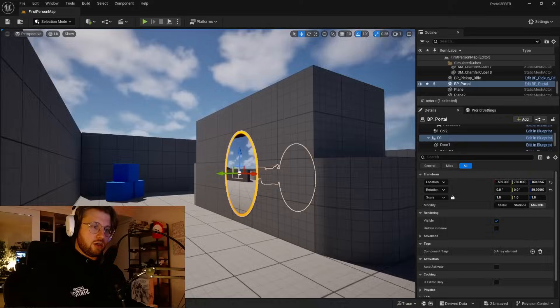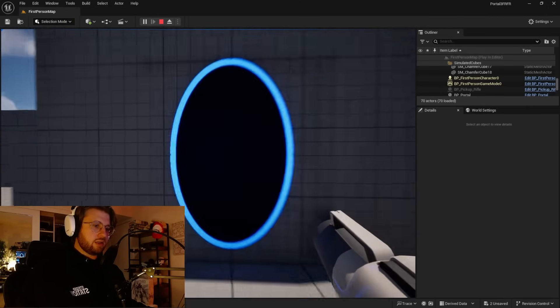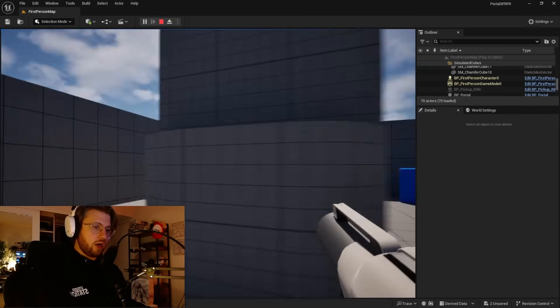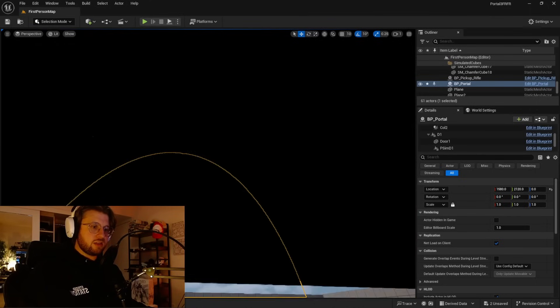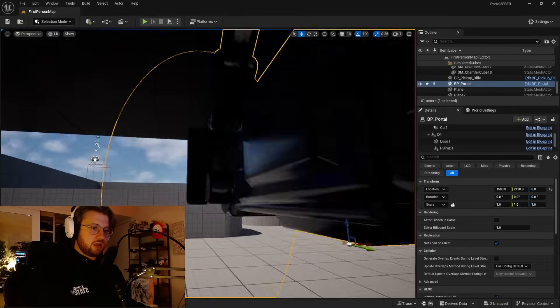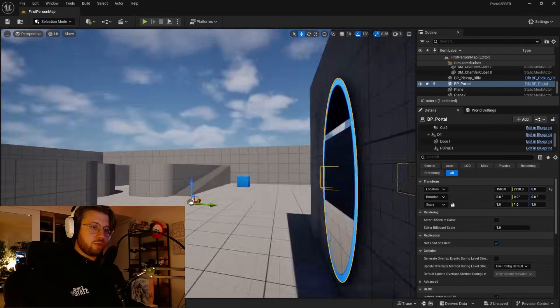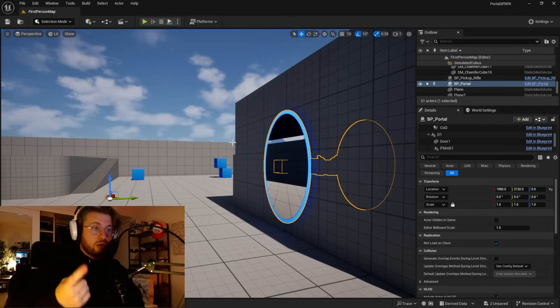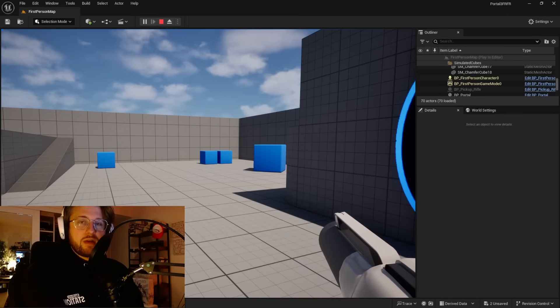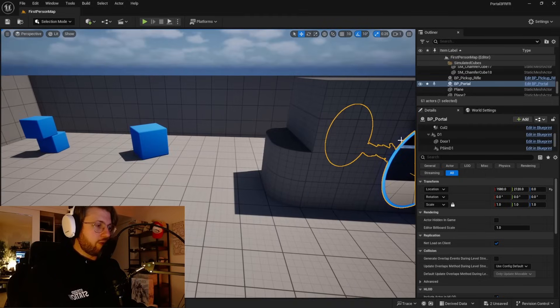One portal on one side, one portal on the other, and let's hop through. I can't see anything — it's all janky. I think I know why: this roof is blocking it. This cube is blocking it — it's got four sides. So the camera is actually getting super messed up. So that's why in the original Portal games one and two, you can only shoot your portals on specific surfaces. Valve, I'm giving you a lot of grief about Portal 3, but I gotta say — you guys are pretty smart.